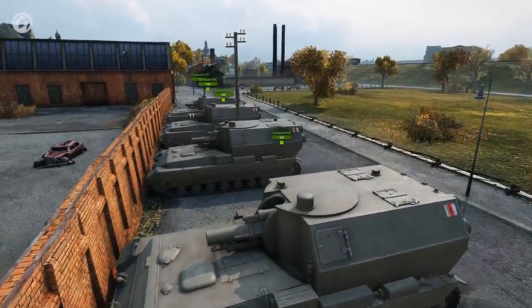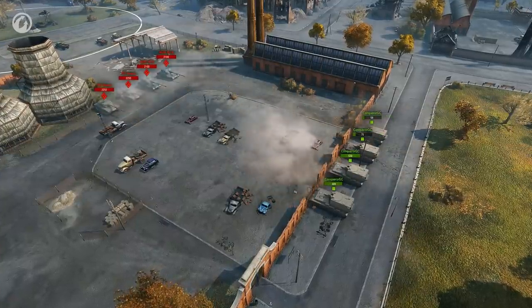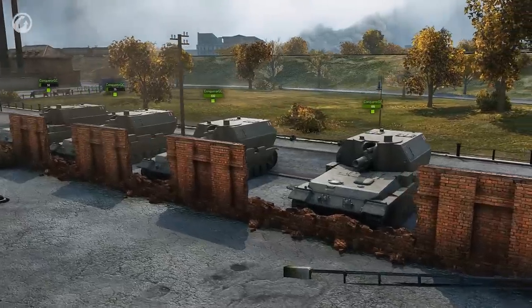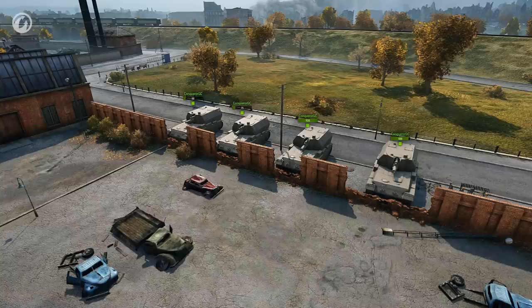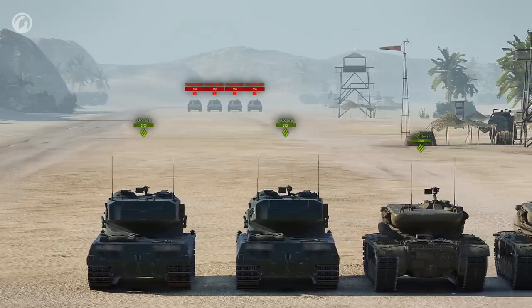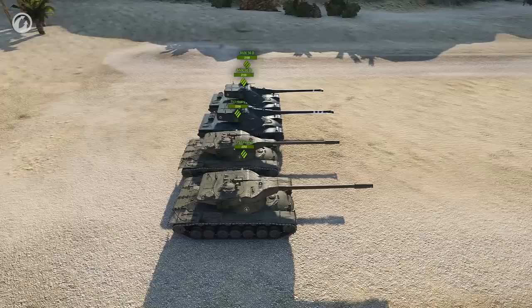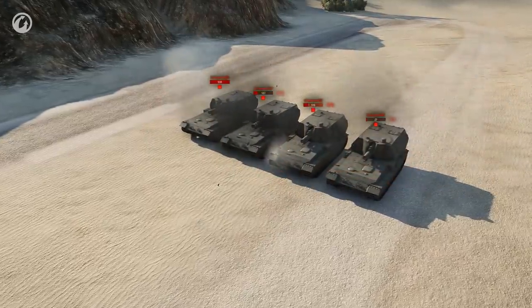We'll put the targets behind cover and repeat the experiment. As you can see, the result is a bit different. The HE shell dealt only splash damage, and the HEAT shell got stuck in the fence. But this isn't over yet. Now we're going to remove the obstacles and take the target a bit further away. The guns fire and the result is different again.